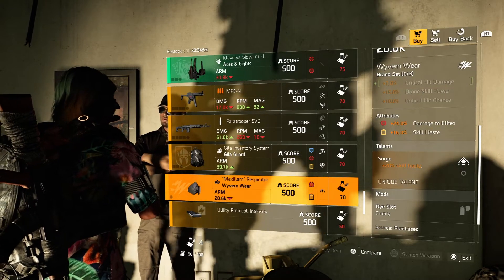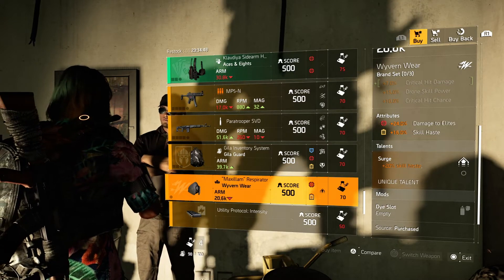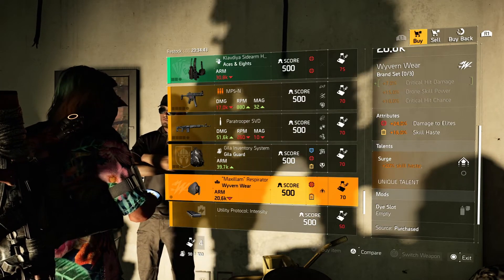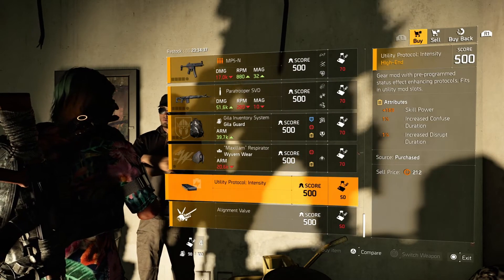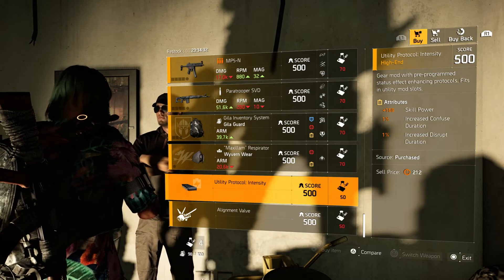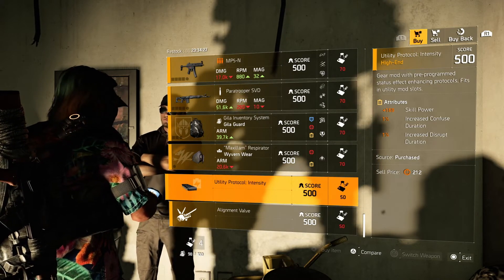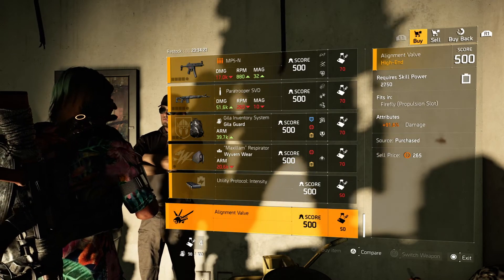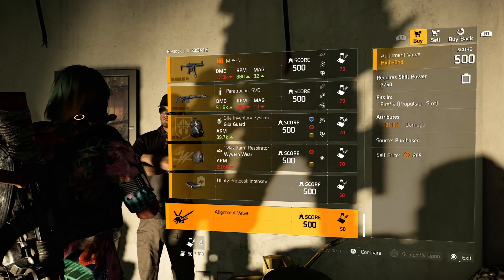Wyvern Wear mask — 24% damage to elite, 16% skill haste with Surge. You can do something with that, that's a good mask right there. Utility mod — 169 skill power, 1% increased confused duration, 1% increased disrupt duration, and 91% damage to the Firefly. Definitely picking this up.